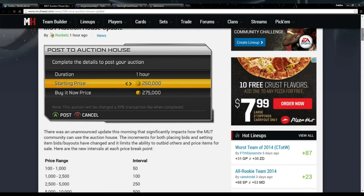It says there was an unannounced update this morning — no word on what — that significantly impacts how the MUT community can use the auction house. The increments for both placing bids and setting item buyouts have changed, and it limits the ability to outbid others and price items for sale.